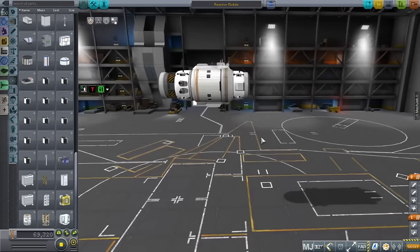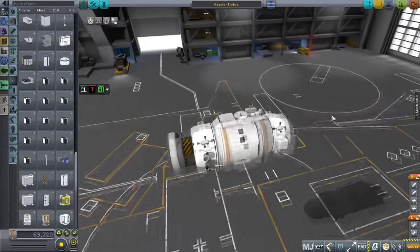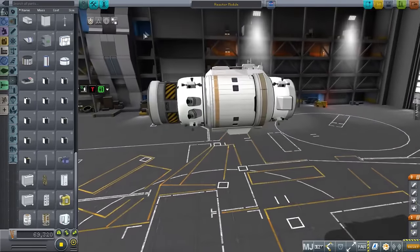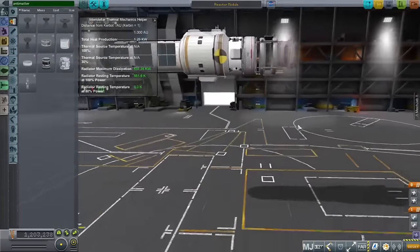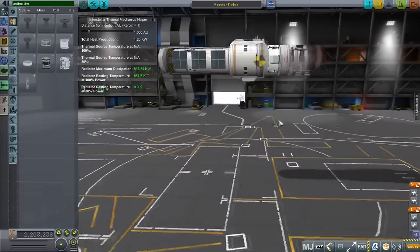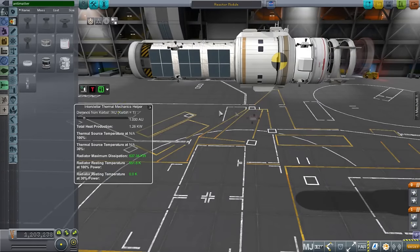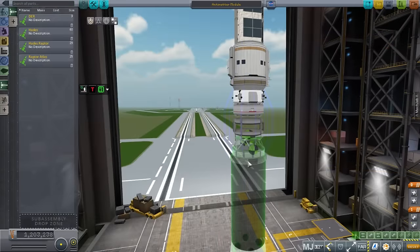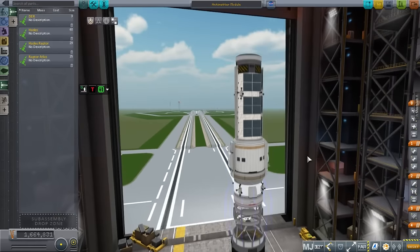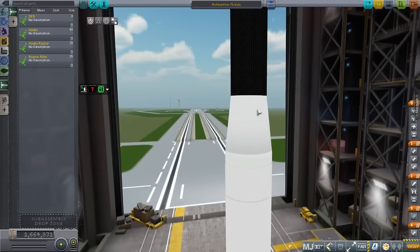I proceeded to build a new module for our station which would help collect more antimatter. We've got a science lab there, and I extended it with an additional antimatter collector unit and a containment unit. I decided it would be best with the spinning section on the station to have a crew tube extend out so it doesn't interfere with other things. We would launch this on our new rocket, so let's take a look at how that works out — it should be able to bring it to the station.